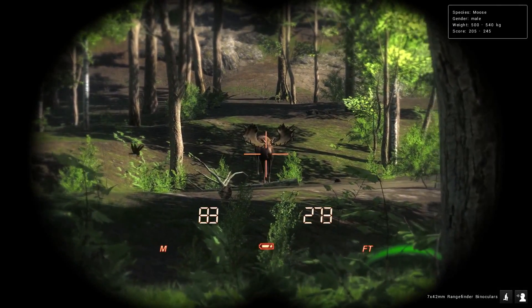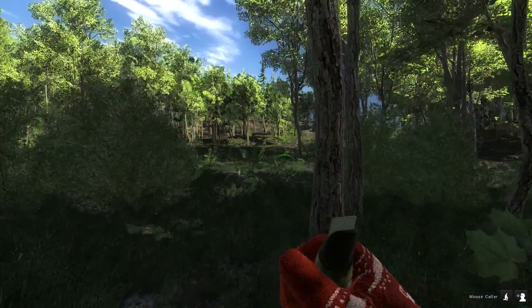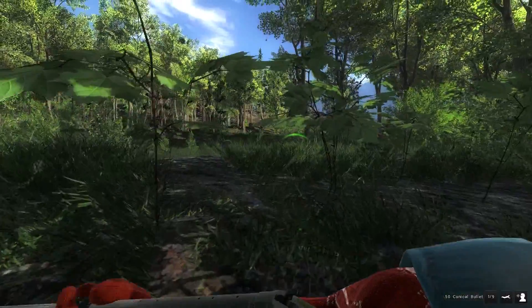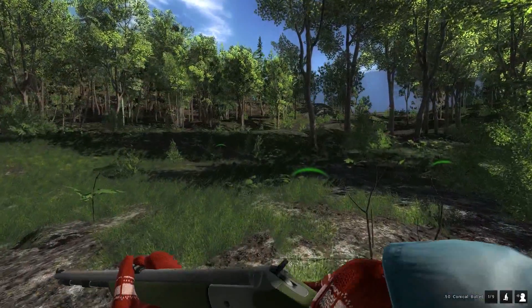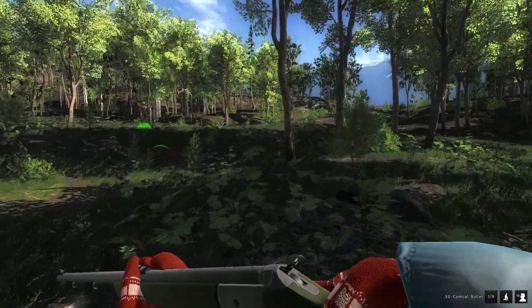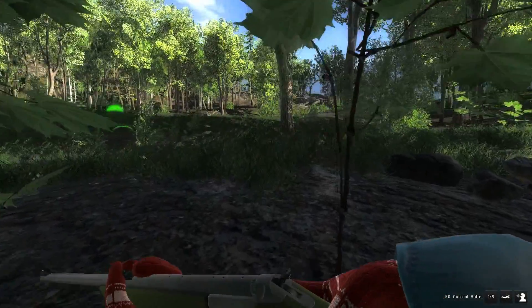Now the moose is just up ahead there — it's a possible score of 205 to 245. I'll be using the inline muzzleloader on this moose; it's for the Christmas mission. I have to take it out with the muzzleloader iron sighted, so I use the 50 conical bullets for that.